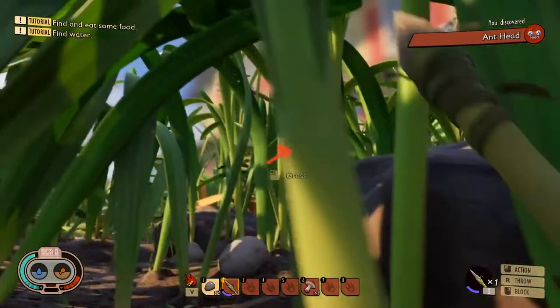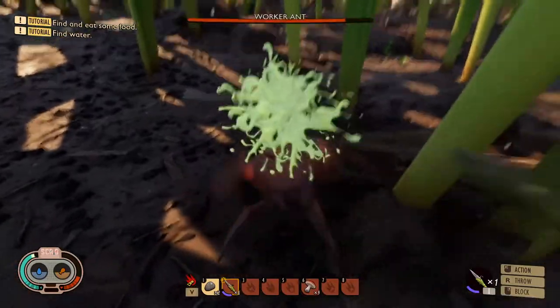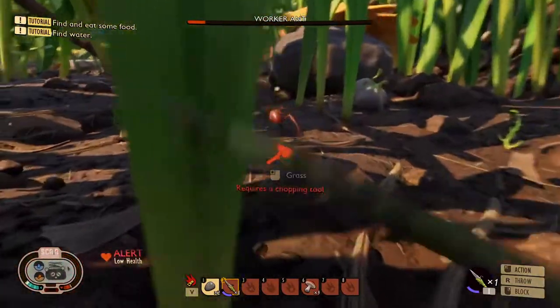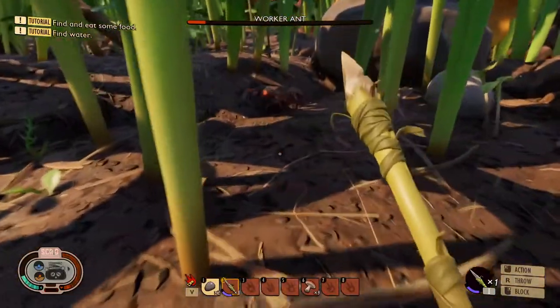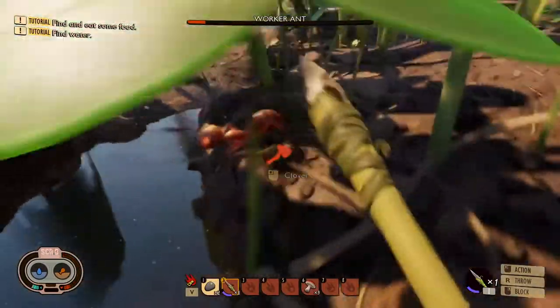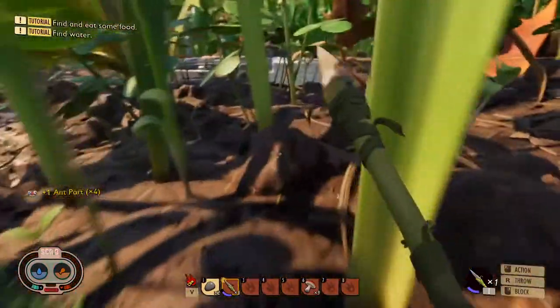Where did he go? Did he go up on the plant? Yeah, they do. The ants are the easiest ones to kill. Let's go with them. Low health — he might kill us here. Alright, let's fight him. We're going to need some health. Alright, we got him. Time to get out of here.